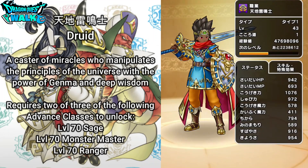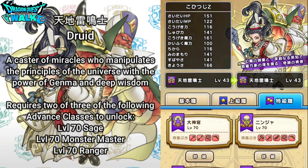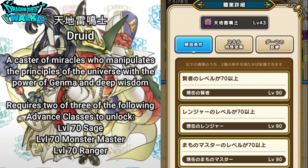Going to the actual portion of where this particular special class is. So the Druid is described as a caster of miracles who manipulates the principles of the universe with the power of Gemma and Deep Wisdom. If you go over into the details here for this class, you're actually going to need two of three different advanced classes: a level 70 Sage, a level 70 Monster Master, or a level 70 Ranger.